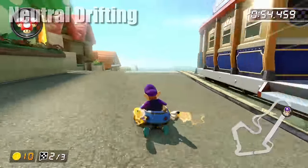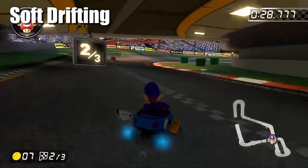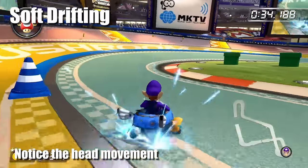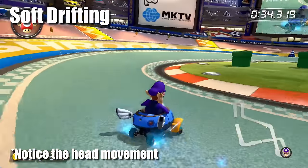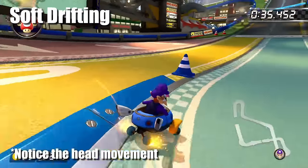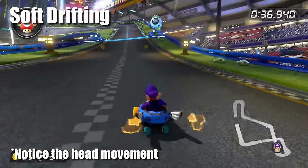Number 2: Soft drifting. This is arguably the most important skill in the entire game, and once you learn how to do it, it will completely change up your gameplay. Suppose you're coming up on a decently shallow turn. The way most people approach this is to do a hard turn to get that fast charging angle, and then, when they're about to hit the wall or off-road, tilt the joystick hard in the opposite direction — repeating this wiggle drifting pattern until they get their desired level of mini turbo, then release and take the boost.